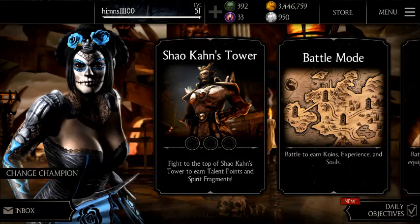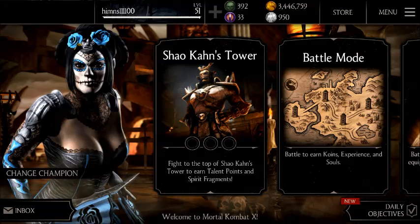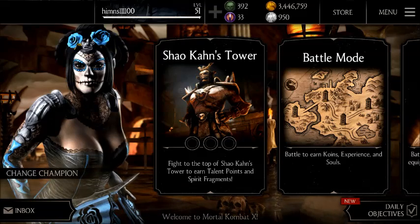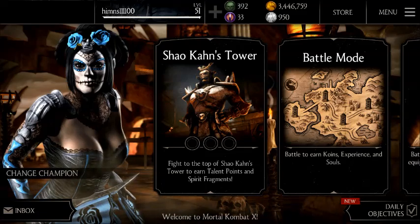What you need to do first is close your Mortal Kombat X application. Once it is closed, go to your mobile data settings and either turn off your mobile data, turn off Wi-Fi, or put your phone in airplane mode.